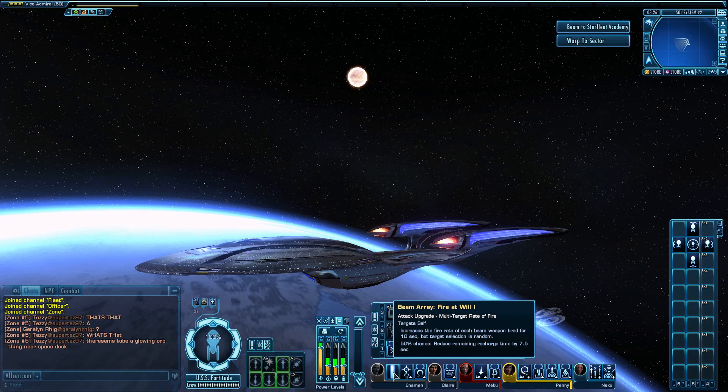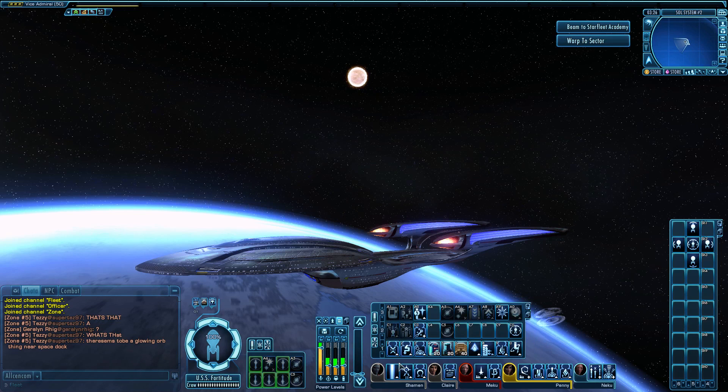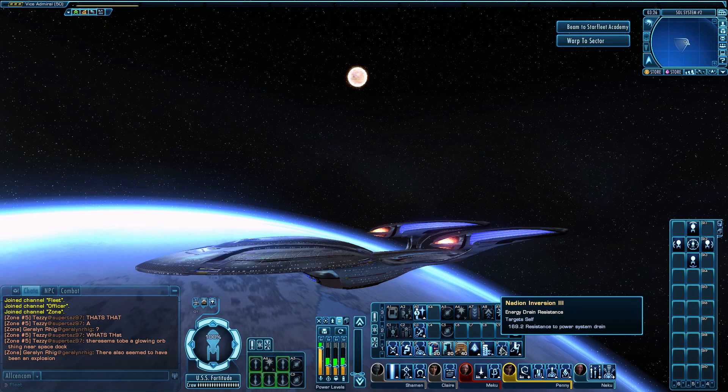Fire at Will hits multiple targets, though you don't get to pick them — it's random. If you've only got one target and want multiple shots, Fire at Will is your friend. Combined with Nadion Inversion Three, you get resistance to power drain on all systems. There's also a duty officer — the Systems Engineer — that provides a bonus to Direct Energy Modulation, reducing power drain on weapon systems for up to eight seconds, very useful with Beam Overload or heavy beam arrays.